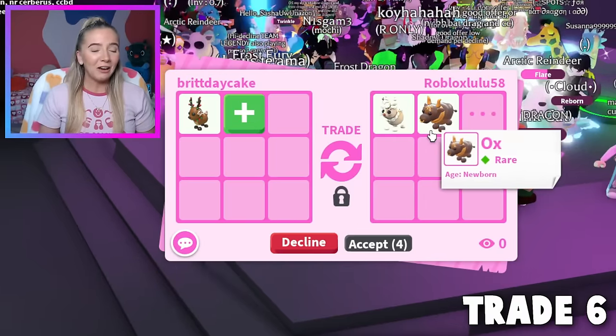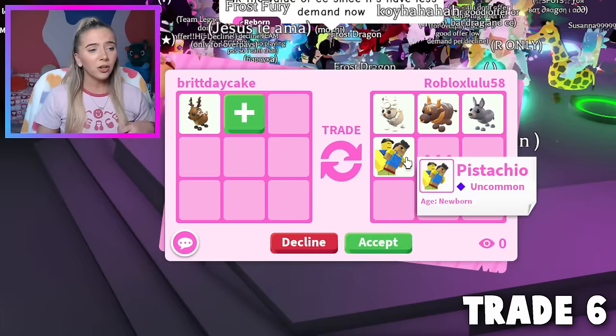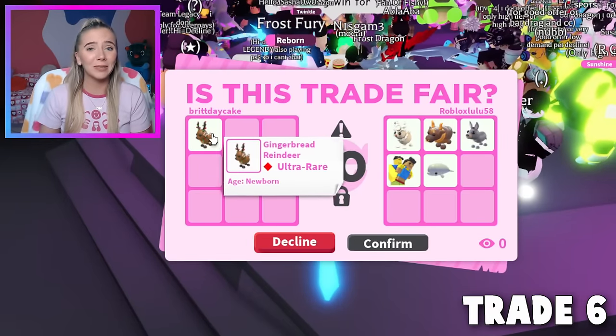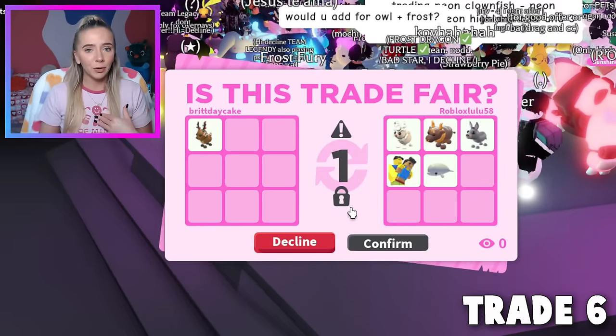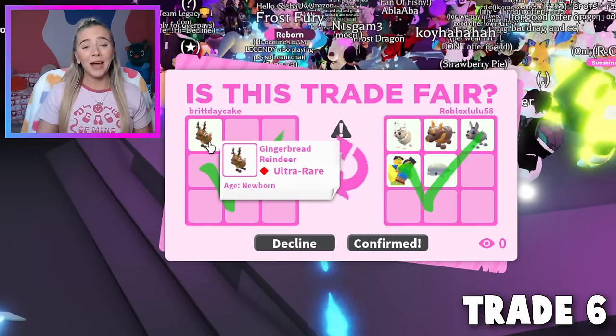They're giving me the worst stuff — eggnog hair, an ox, a pistachio, and a beluga whale. They hit accept, so we gotta do it. My poor gingerbread reindeer. I'm so upset about this but these are the rules of the challenge. I believe this is our sixth trade. They hit confirm, so we gotta do it. Sixth trade — bye, gingerbread reindeer.